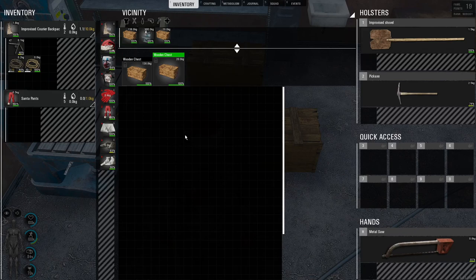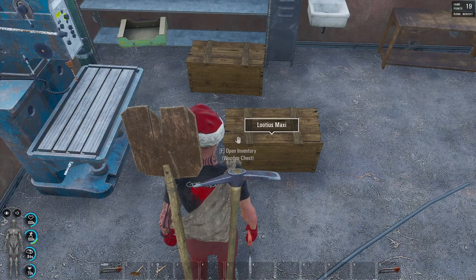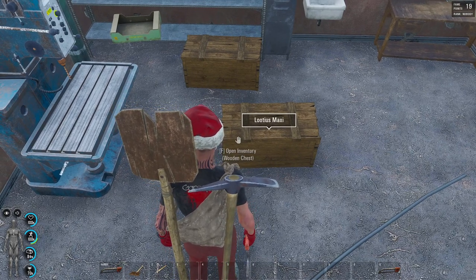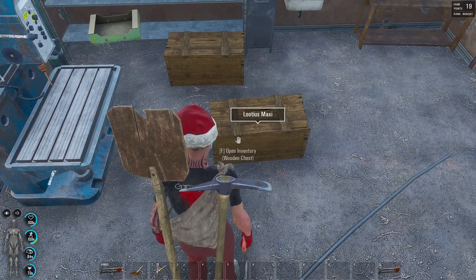You have to open up your inventory, and if you want to interact with it you hit your Tab button. Now you have it open — all sorts of room, it's awesome. Once you get multiple chests in here you can right-click on it, hit 'Set Name,' and actually name it.